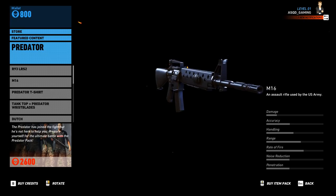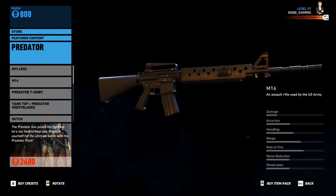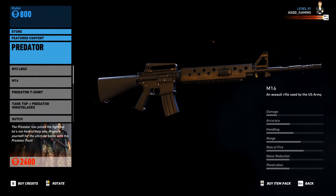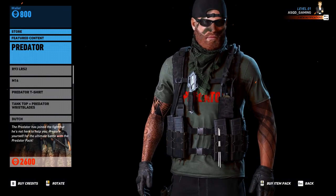Next we have the M16 assault rifle — thank you Ghost Recon, Ubisoft, for finally bringing this gun to the game. Honestly, this is a gun that I felt should have been in the game from the start. It does have three different fire rates: you can do single shot, burst, and full auto. It also comes with a grenade launcher.